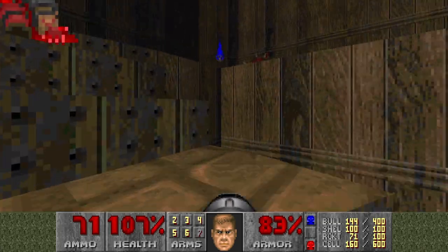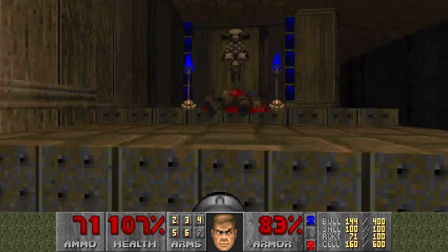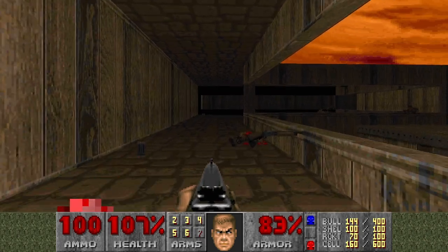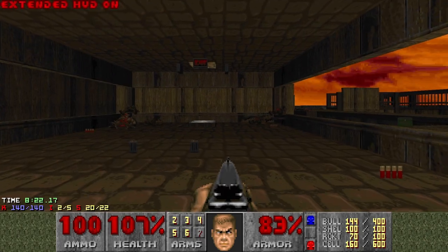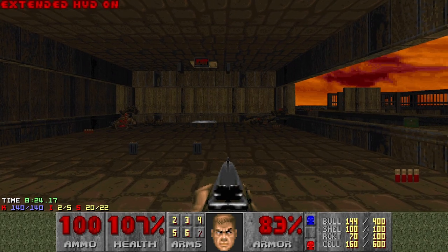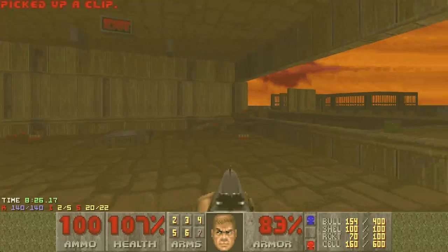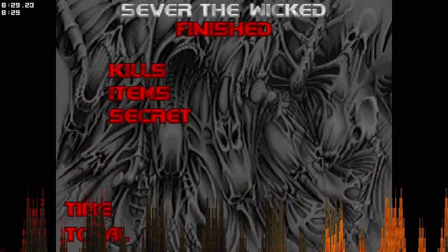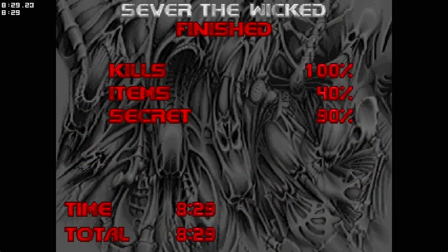Now we have the blue key, so let's go through the blue door — that should be the exit door. Let's check the stats: we get all the kills and all the secrets except these two which are not possible to obtain. This was Sever the Wicked. I think it's a pretty good map, rather short but enjoyable. See you in the next video.